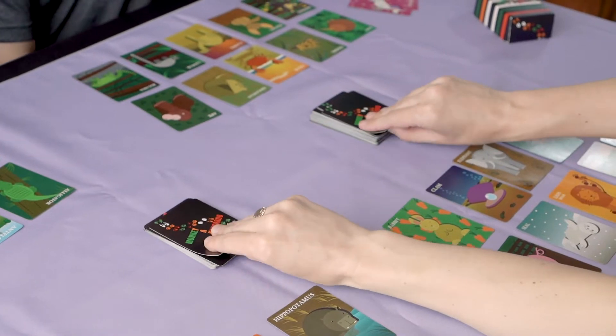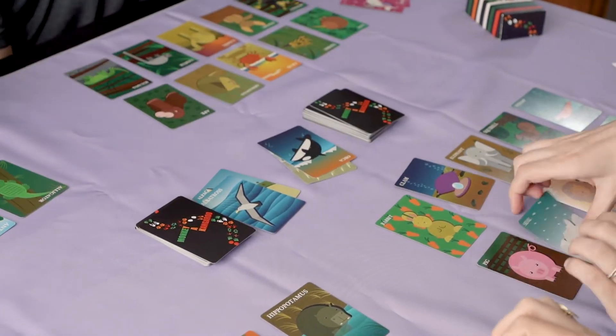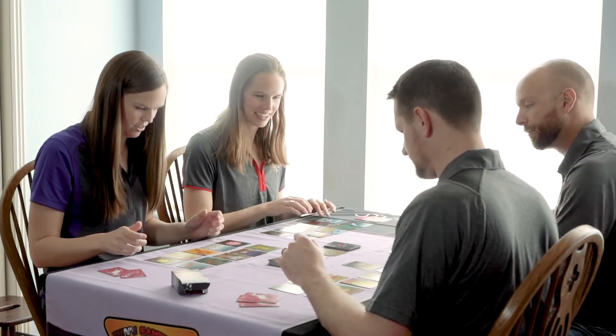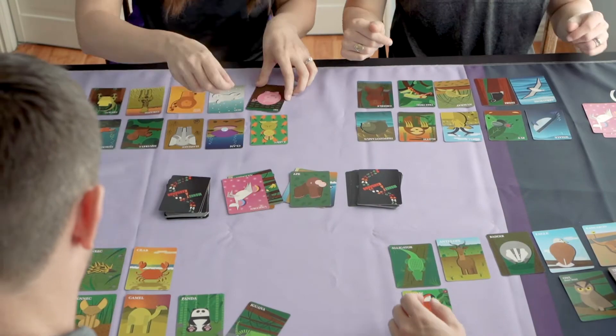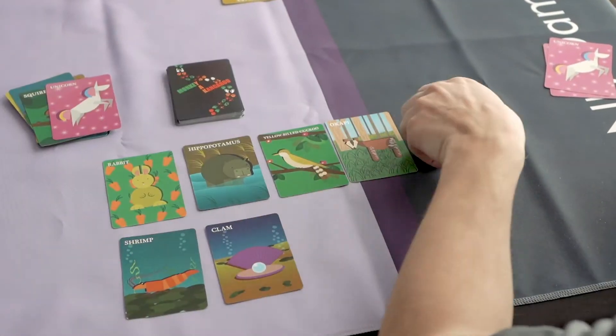Cards are flipped from two decks and it's on. Match up the first letter of your card with the last letter of a face-up card. Everyone plays at the same time. No options? No problem! Throw down a magical unicorn.